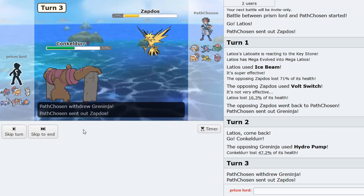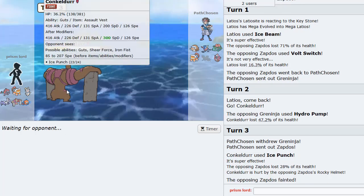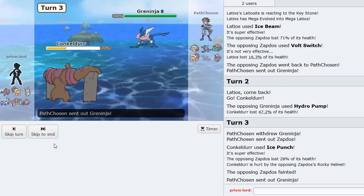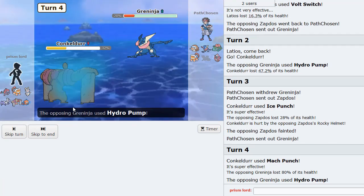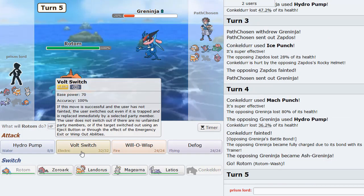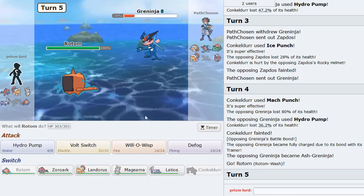I'm gonna Ice Punch here. Goodbye to Zapdos. He does have Rocky Helmet, so that puts me in range of Hydro. As he goes back to Greninja - I could just Mach Punch you for some clean damage. He Hydros again but he's locked in, he's definitely locked in. So I could just go into Rotom and go right for the Volt Switch. Is he going to go into one of his Ground types? That's what I'm trying to find out.